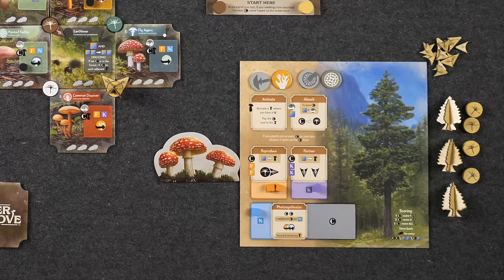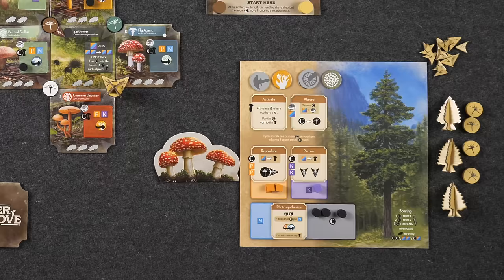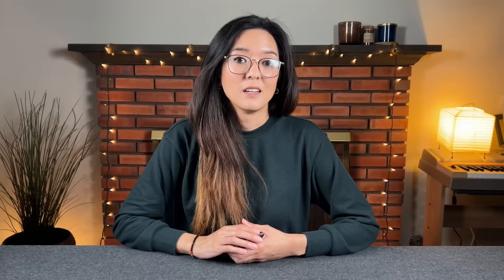The last type of action is called photosynthesize. This action essentially allows you to gain more carbon and refresh your hand. When taking this action, you first gain two carbon from the supply. You can also spend one nitrogen for each additional carbon token you'd like to gain. Then you refresh all of your activation tokens, and you can discard any number of mushroom tiles from your hand to redraw that many from the supply. And those are the five different types of actions that you'll be taking in the game.